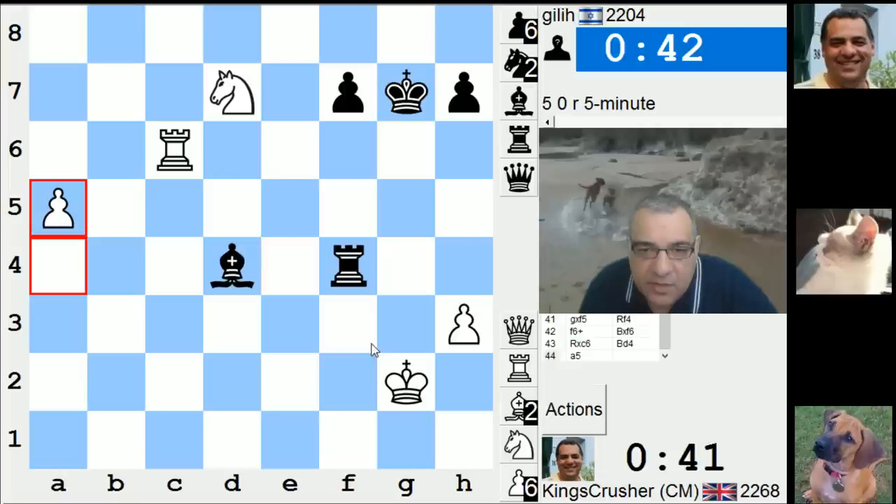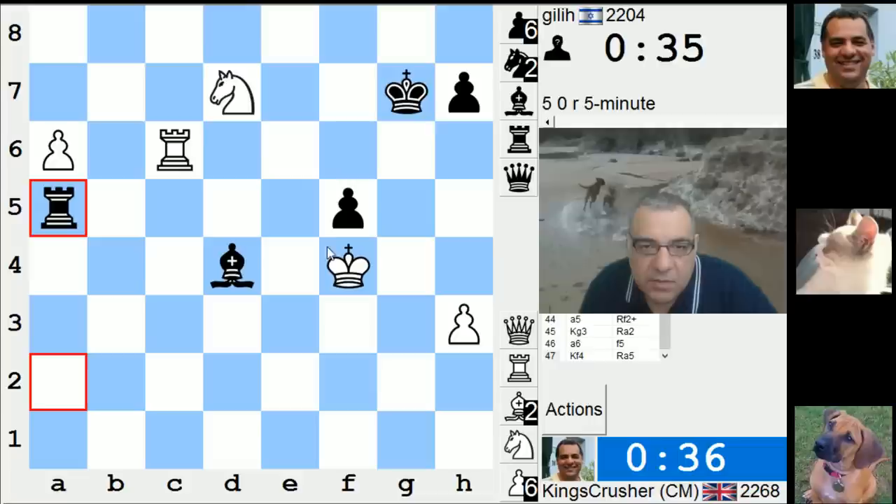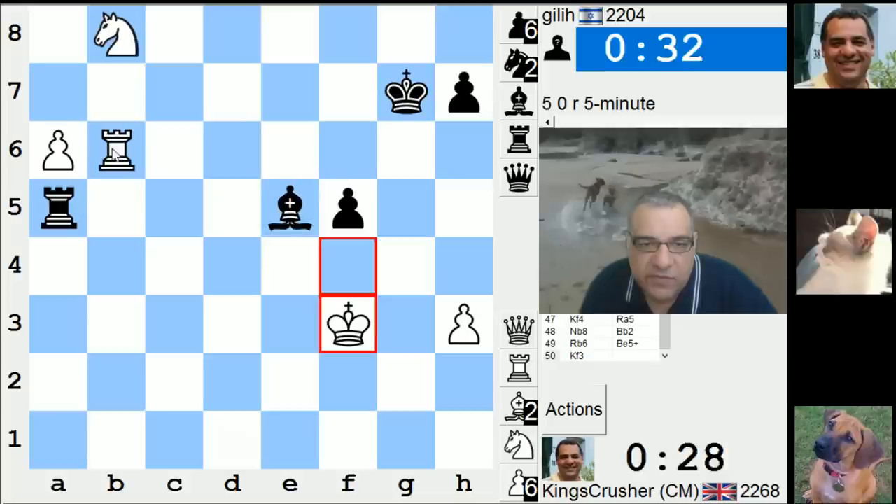That gives me the f4 square — I make him use the bishop. I think that means he can't play that. Okay, it's sort of pre-move mode. He's setting a trap — there's bishop e5 check. I've got to get away from bishop e5 check.